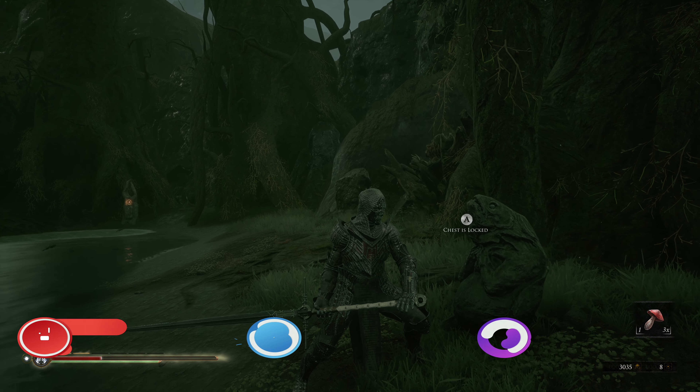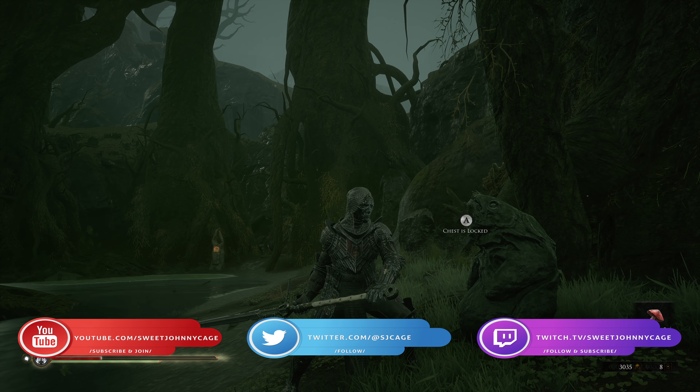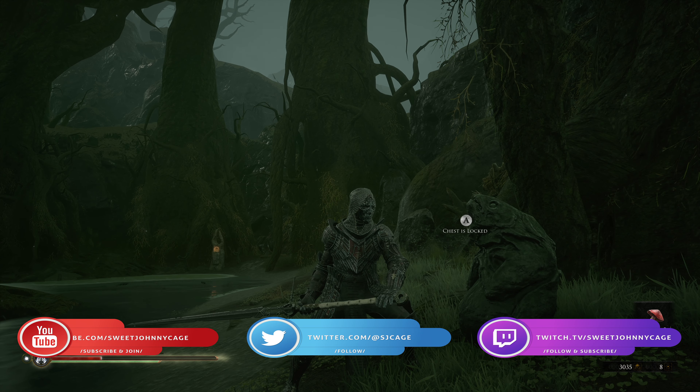Hey everyone, SweetJohnnyCage here, back with another guide for Mortal Shell. This time I'm going to show you how to open the fog chests that are littered around Falgrim and Falgrim Outskirts.